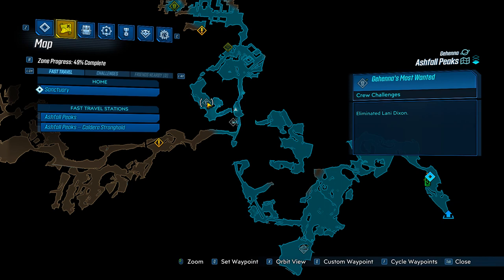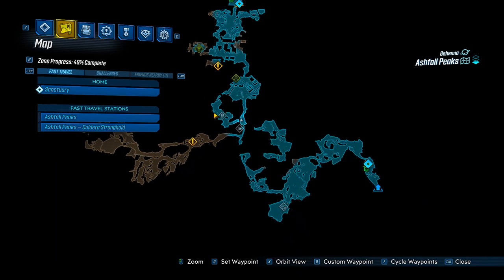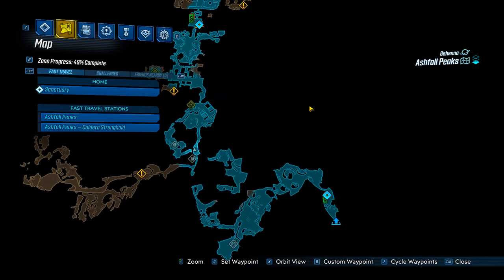Hey everyone, I'm Almar of almarsguides.com and in this video I'm going to show you how to get to Lonnie Dixon, which is a crew challenge slash target of opportunity in Borderlands 3. Right now we are in Ashfall Peaks, which is on Gehenna, and this is part of the Bounty of Blood DLC for Borderlands 3 — the third DLC to be released for the game.